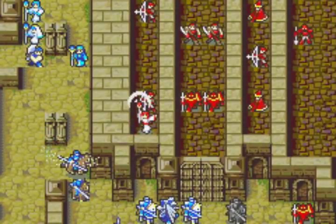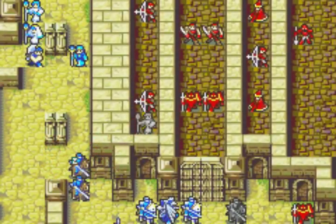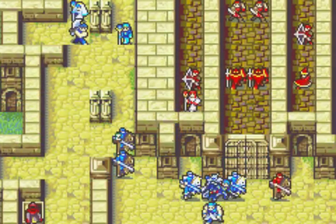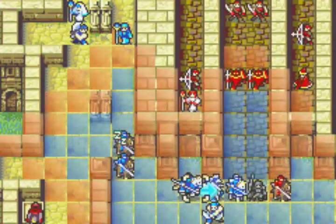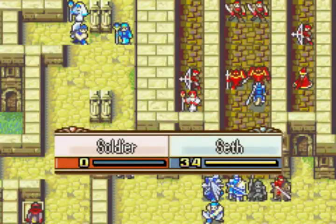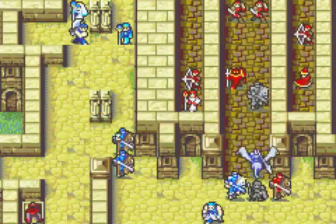You might notice I'm not being completely efficient with combat in some of these parts. This cavalier I let live, and there are some other enemies I purposely don't kill. This is so they're left behind for Ford and Kyle to get EXP from — or Ross sometimes — while the other mounted units rush ahead.